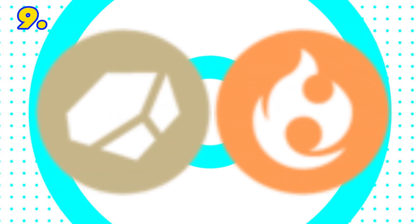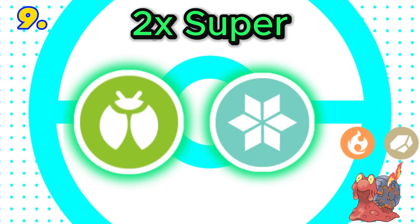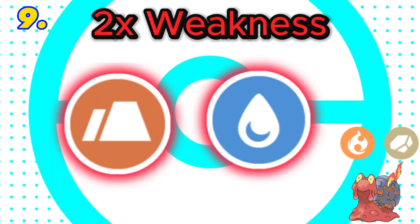In 9th is rock and fire. This combination is super effective against 6 types, with both rock and fire being super effective against ice and bug. It has 6 resistances including a double resistance to fire, but has 4 weaknesses with a double weakness to ground and water. Final score: 4.